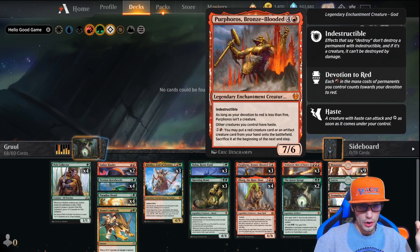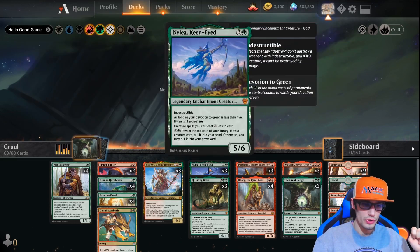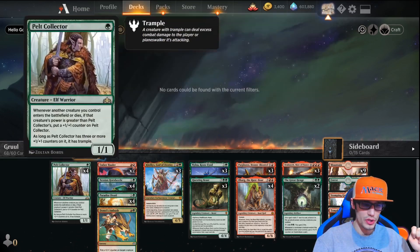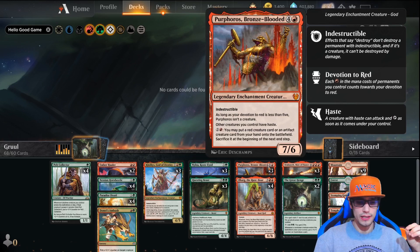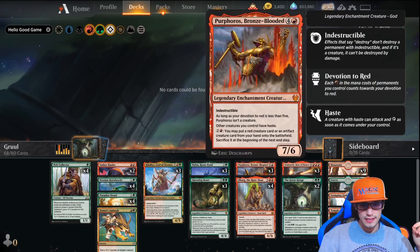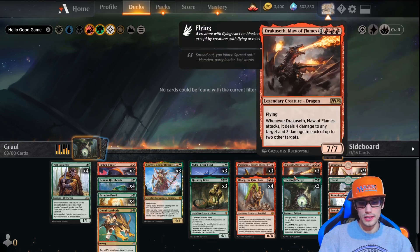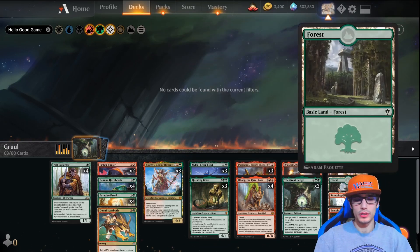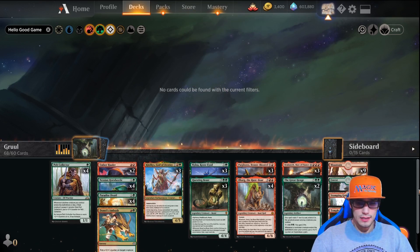You play Questing Beast and then get Purphoros Bronze-Blooded out on turn four. If we had the Gilded Goose we could potentially do this on turn four, but we're not running Goose right now because we don't know how reliable it is — we're doing it on turn five. That's going to allow you to play Ilharg for three instead of five, and Ilharg will bring Draxas Maw of Flames, so each creature combos into the next. If you have Nylea Keen-Eyed out, creatures will cost less too.